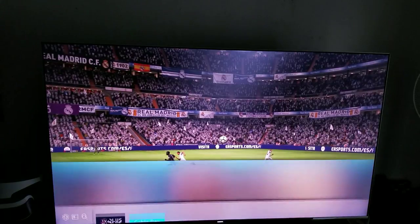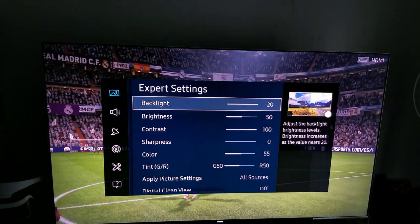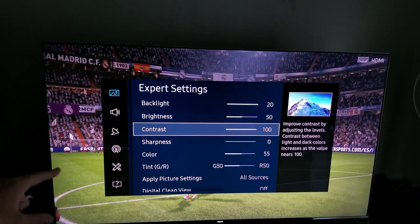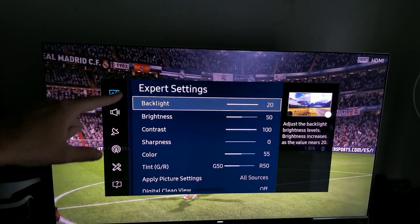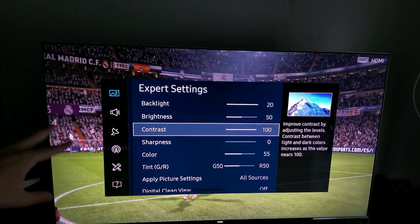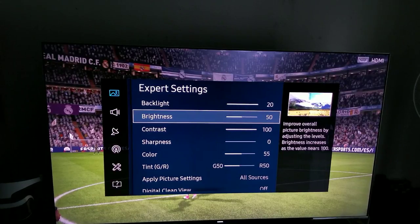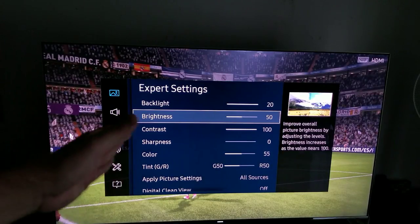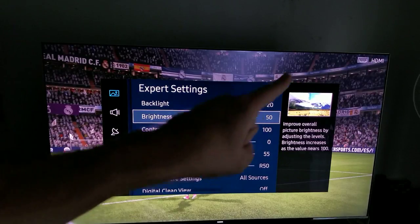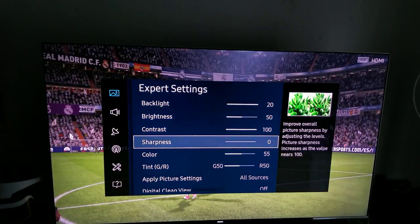Let's get back into my custom picture settings. Remember: backlit, contrast, and brightness will always stay like this. As soon as HDR turns on, it'll always be this: backlit at maximum, brightness at 50, and contrast at 100. These are needed for HDR to work properly. You don't want to mess with the brightness — HDR is already giving you those deep dark levels you need. If I move brightness down, I'll be crushing my deep dark level details. You won't be able to see the crowd, it'll be all dark. You're looking for equality, equilibrium. Sharpness at zero.